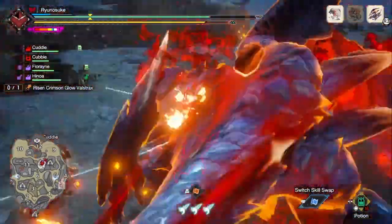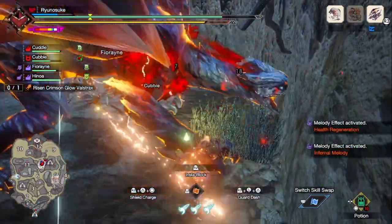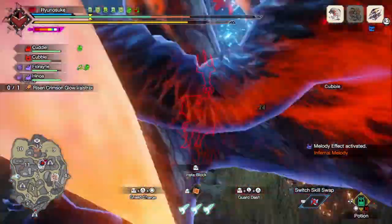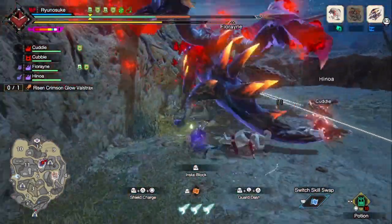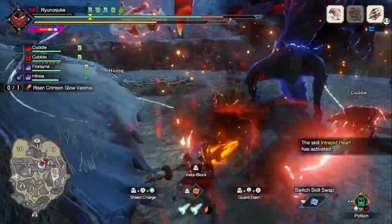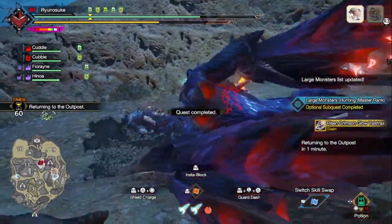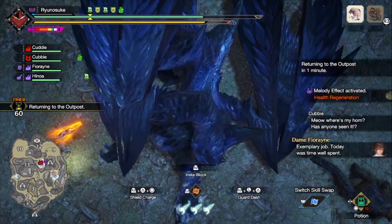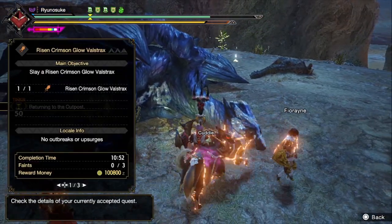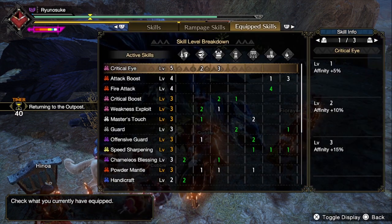I'm just gonna get the Wyvern Ride. Oh, it's already dying — neat! Another paralysis proc. I don't know how long this hunt has been going. I'm just gonna guard — things are gonna explode. I can do it! There it is, it's lame. All I need is one more poke. Nice — 10 minutes 52! I thought it was gonna go at least 12 to 15 minutes, but it was faster than I expected.